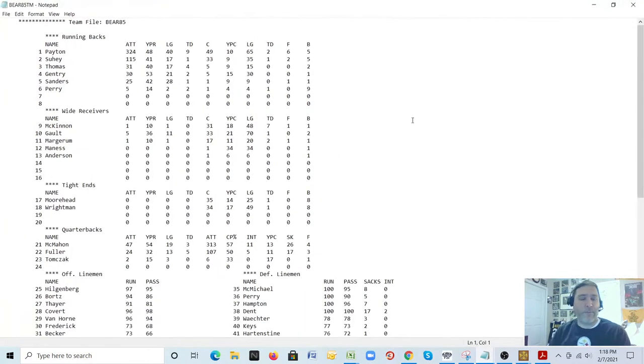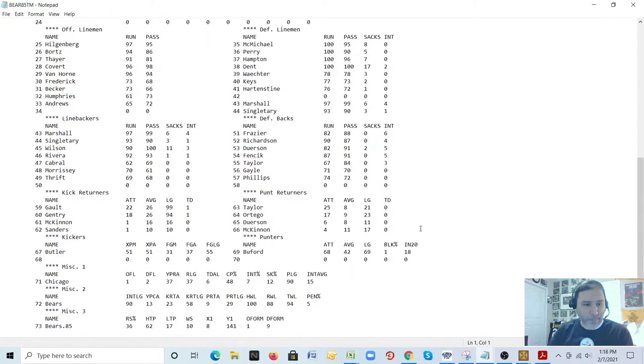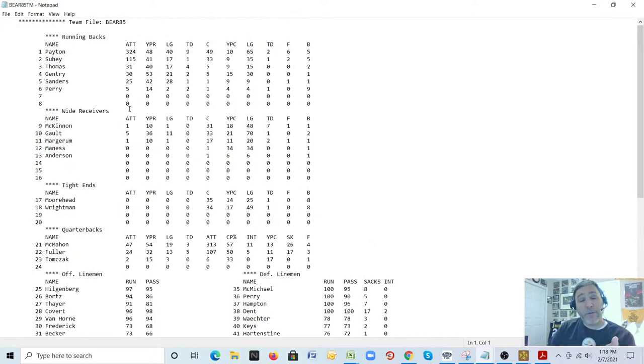Now let's look at NFL Pro League Football 95. They ask for more statistical information than Micro League. For running back number one, Walter Payton: 324 attempts, yards per run 4.8 (typed as '48' because the decimal is understood by this engine), long of 40 yards, 9 touchdowns, 49 catches, yards per catch 10 (rounded up), 2 receiving touchdowns, 6 fumbles, and a blocking rating of 5 out of 9. You need to know the engine of the game and how the database works.